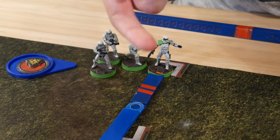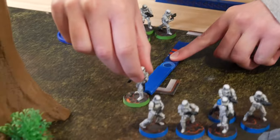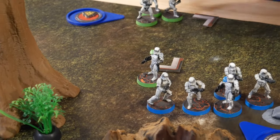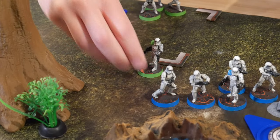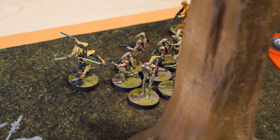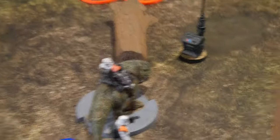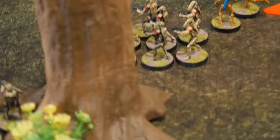Got these stormtroopers — they're suppressed, so with their one action they'll just move up. Drew the last core — red B1s taking their AI shot at the Dewback again, then moving around the tree.